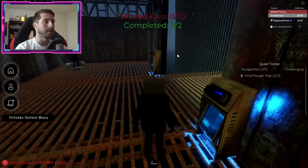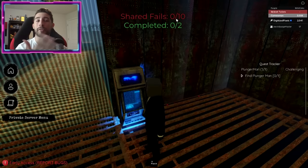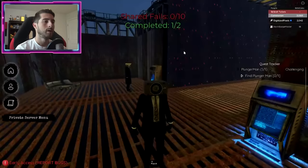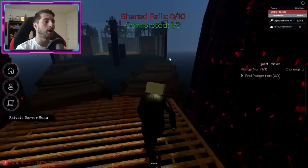You have a shared fail count - you guys have a total of 10 fails together. So you don't each have 10 - you share 10 fails total, and if you reach that 10 you've got to start all over. Kevin has completed his puzzle and then we're going to move on to the next puzzle.